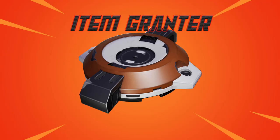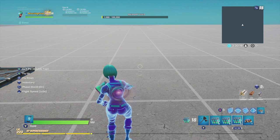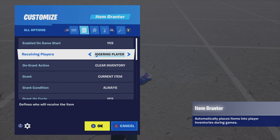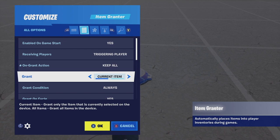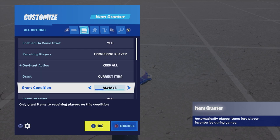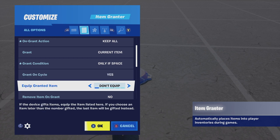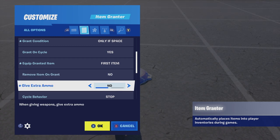For the new kit: the Item Grantor. I haven't talked about this device in any of my videos yet, so this is the first time we're going over it. Drop the Item Grantor down and adjust the settings. In the All Options view, set Enable at Game Start to Yes, Receiving Players to Triggered Players, Grant Action to leave as-is, and Grant Condition to Only If Space. Then set Equip Granted Item to First Item, since this is the first slot — that's where we'll put our ARs.